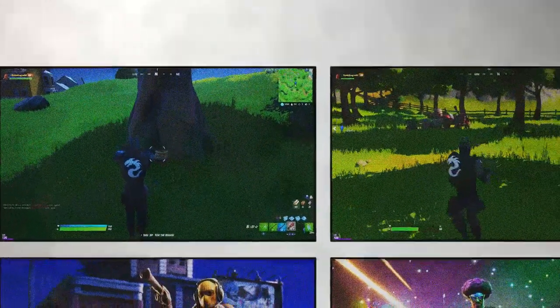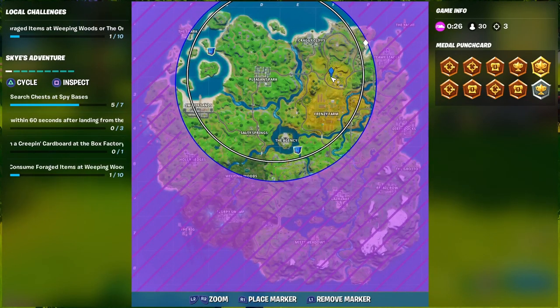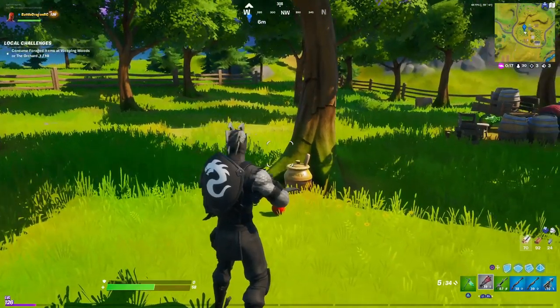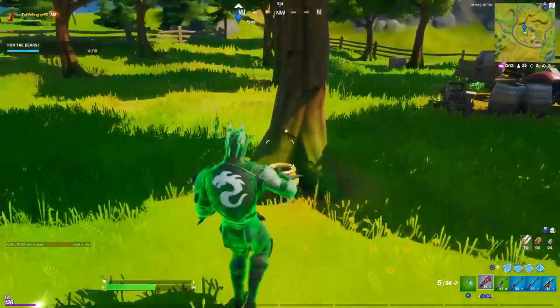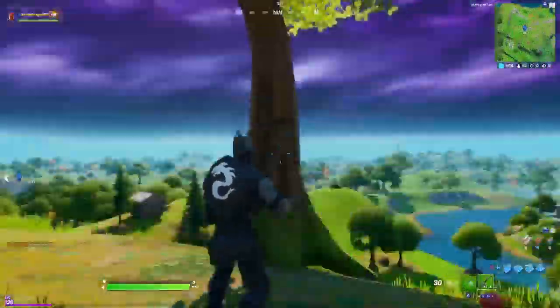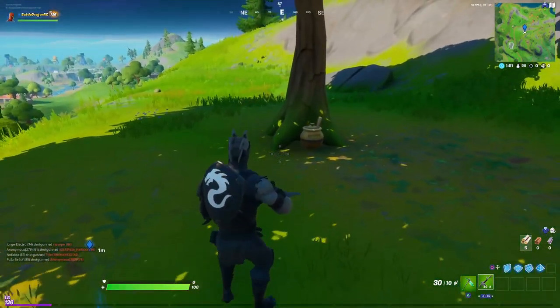Now we are going to our second location. This one is a little bit north of Frenzy Farms, where the apple trees are. All you got to do is find the tree right there, consume the honey, and we're all good — that's our second honeypot.